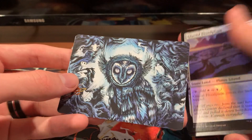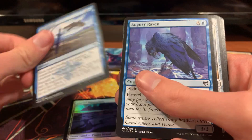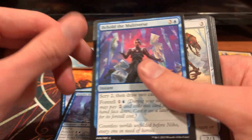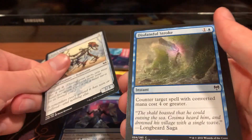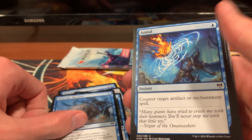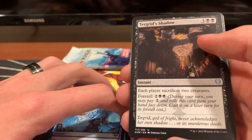Alright, second pack. There's our art card. We've got a Hollow Glacial Floodplain, Raven Form — which is excellent removal — Augury Raven, Behold the Multiverse, Scorn Effigy, Disdainful Stroke, Bind the Monster, Annul — another good counterspell — Turgid Shadow.